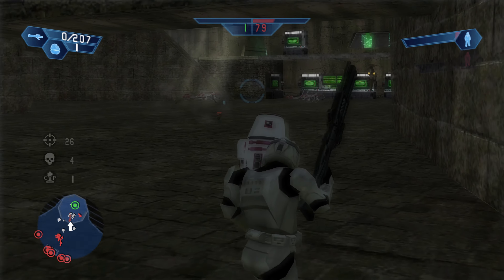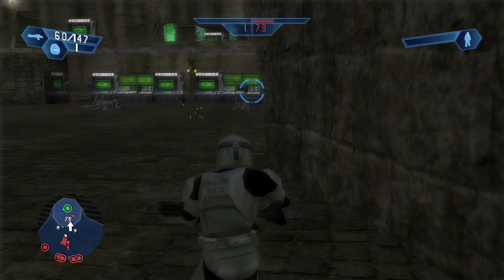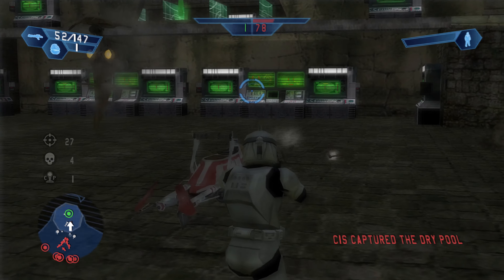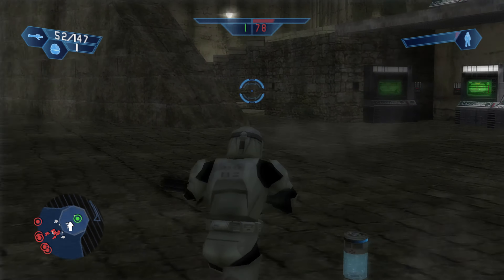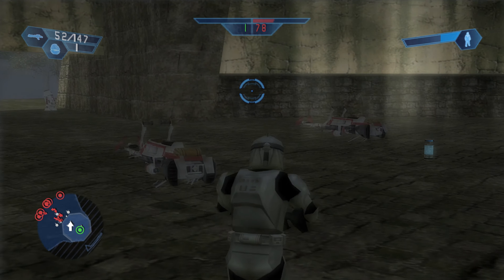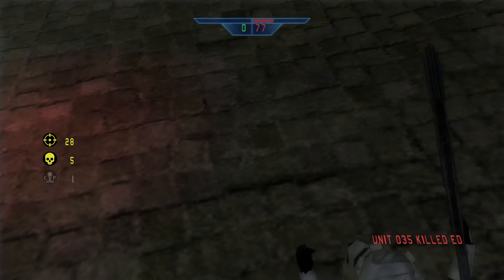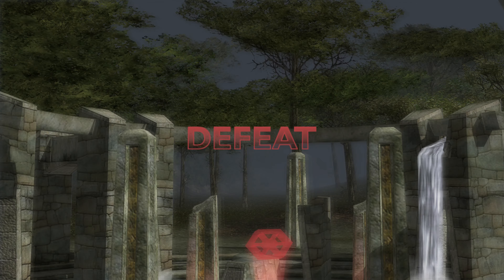It looks like these guys are going to get me anyway. That's heavy aim assist right there. Let's see if I can capture this one - there should be some health nearby. Yep, we've picked up the health there. They are forming on us, and we're dead. Zero lives left. Defeated.